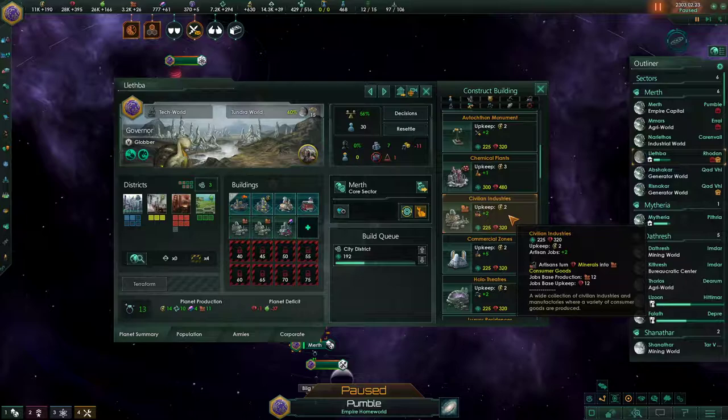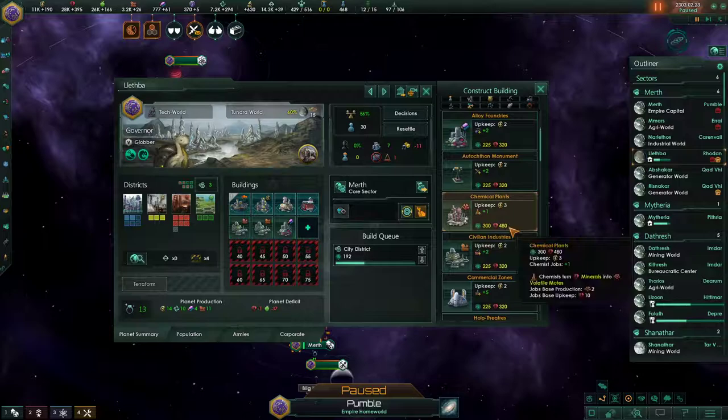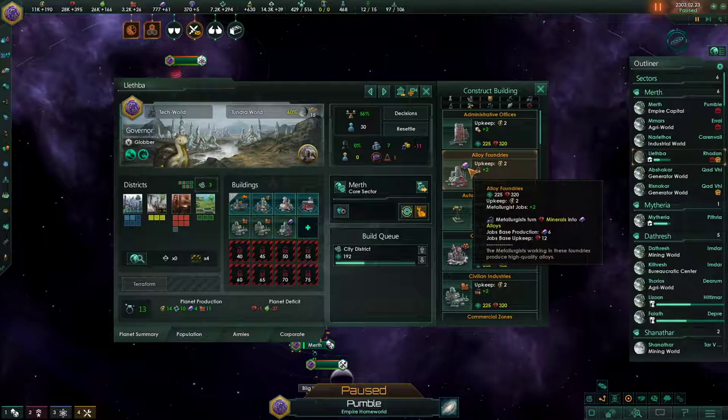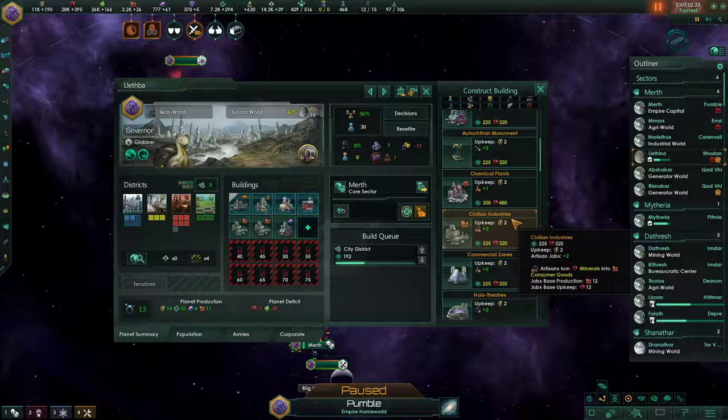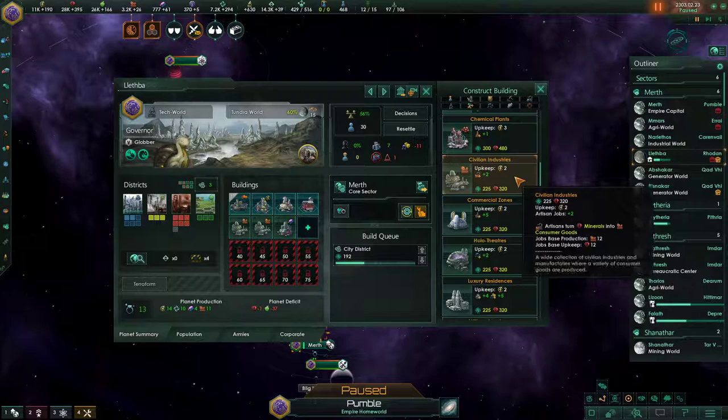Civilian industries are the basis of your economy. They consume six minerals per pop and output six consumer goods per pop. Most buildings will have the icon of what they produce in the corner. Alloy foundries show the alloys icon; civilian industries show the consumer goods icon. So you can generally see what buildings produce by looking at that little corner.